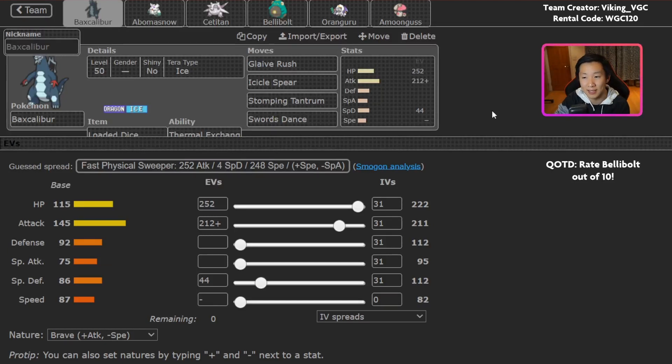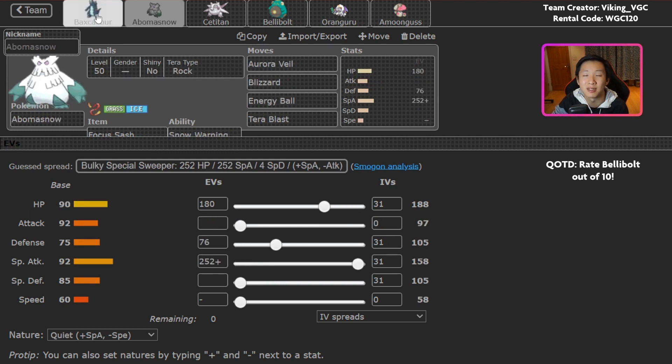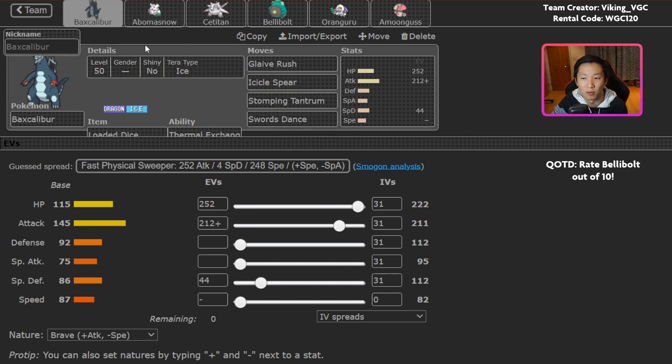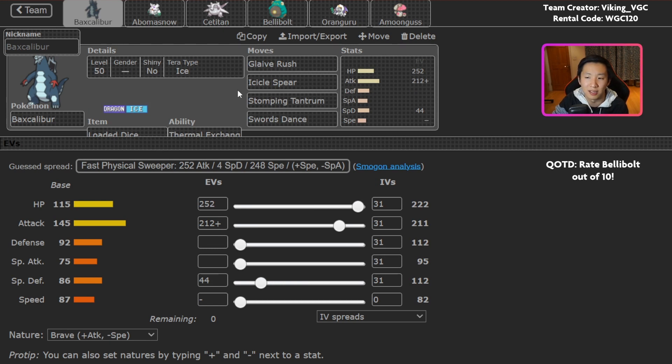The final Pokemon is min-speed Baxcalibur with Swords Dance and Loaded Dice. The idea is it can be a pretty effective Trick Room sweeper — you could go with Oranguru Bellybolt early, then bring out Baxcalibur. Abomasnow sets up Snow, increasing the defenses of all your Ice-type Pokemon. Baxcalibur gets a Swords Dance off and can start sweeping. Oranguru can also use Instruct to take advantage of all these Pokemon, especially if they've already attacked under Trick Room. Loaded Dice is so you can hit Icicle Spear more frequently and turn potential rolls into guaranteed KOs. You've also got Stomping Tantrum for coverage against Fire-type attacks.